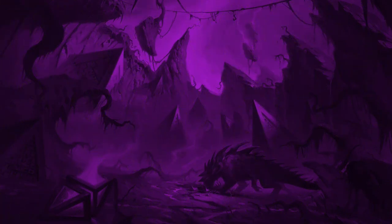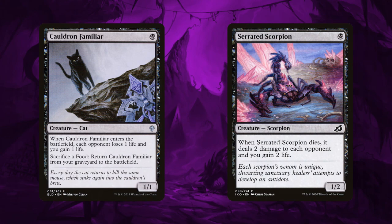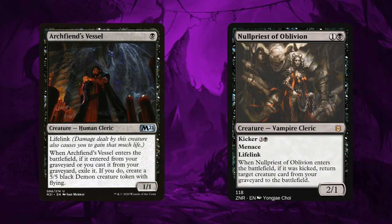Moving on to the Liliana deck — this is sad because we didn't technically lose anything to rotation. This deck is 100% rotation proof from the video that I made when I upgraded it. But we did lose Cauldron Familiar to the ban hammer, and by extension Witch's Oven is also not great — we didn't technically lose it but it's just not as good without Cauldron Familiar. So first off we can replace one of the cats with a Serrated Scorpion, which leaves us with three cats and four ovens. I actually have two variations worth trying. The first is three cats go into three Archfiend Vessels and the four ovens go into Null Priest of Oblivion. This deck is a life-draining reanimation deck — a lot of the cards would drain life and there was a focus on returning things back from the graveyard, so both of these work great with that strategy.